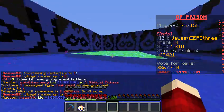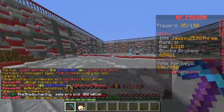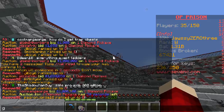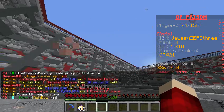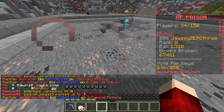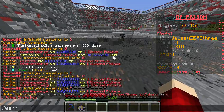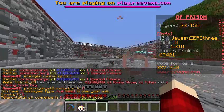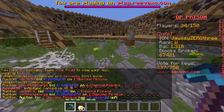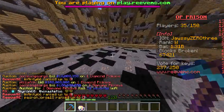I won't be going to W because I've already shown you that. Mine A is like a normal mine - there are some PvP zones and some mining areas. There's stone, coal ore, and iron ore in this mine.